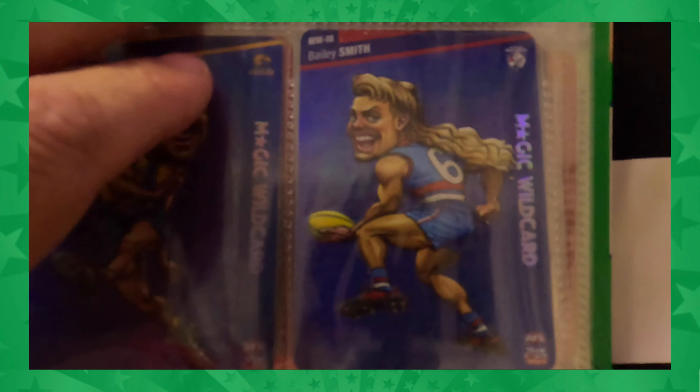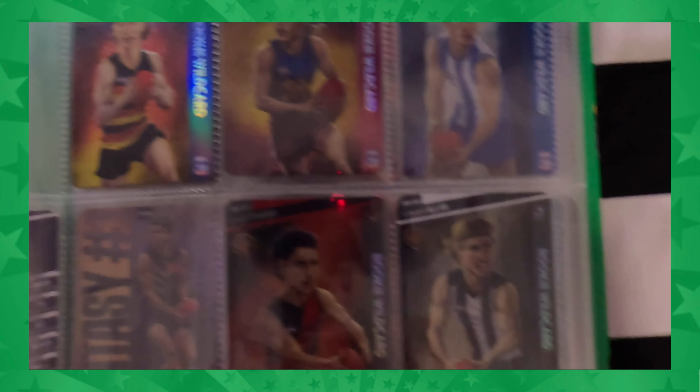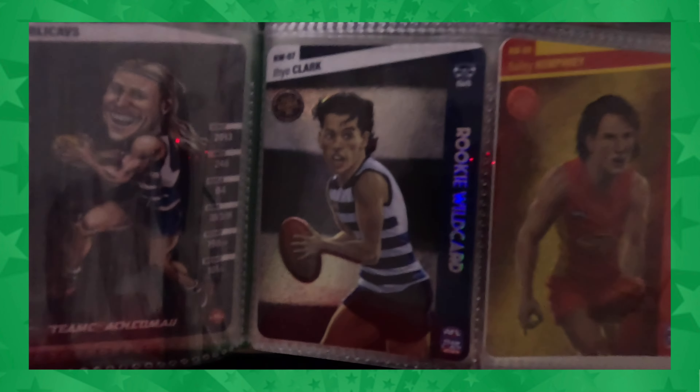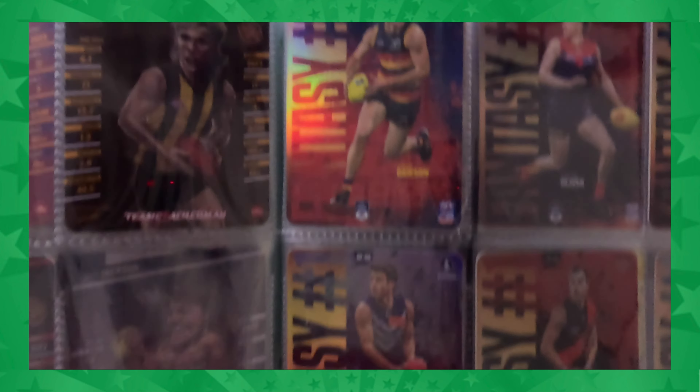The Bailey Smith magic does look really cool. For the rookie wild cards I don't have too many but we've got quite a few for the first page: Michael Annie, Ashcroft, Ed Allen, Joe Clark, Bailey Humphrey, Aaron Cadman. The second page is a bit bare but we've got Cam McKenzie, the Shiesel, and Judd Burslinger.